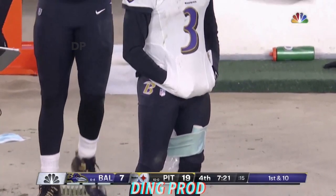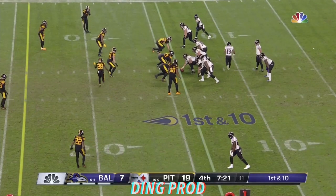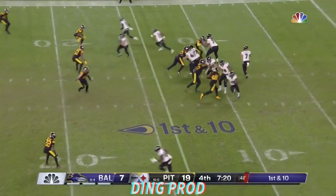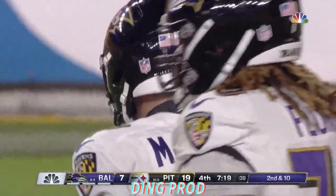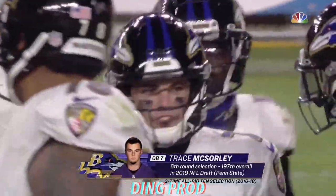You see Robert Griffin III with that wrap around his left leg. So here is snap number two in the NFL career of Trace McSorley, and he will throw incomplete intended for Marquise Brown. Trace McSorley, first year when he replaced Christian Hackenberg, when Hackenberg left early and was drafted by the Jets.